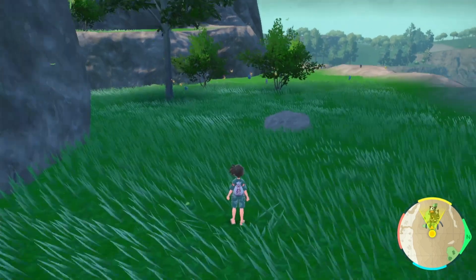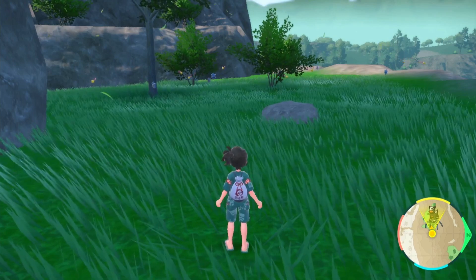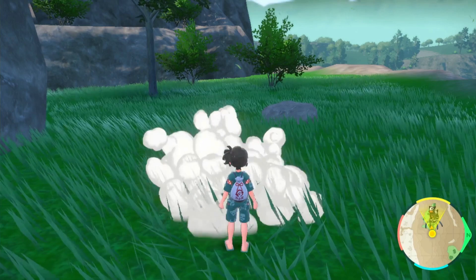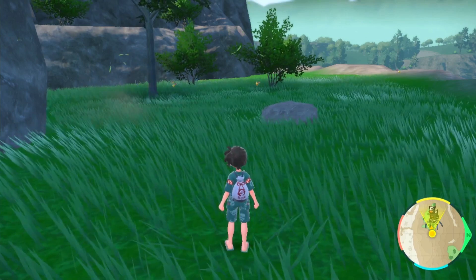I would zoom in just so you get a little bit of a better look. Oh, there are three different zoom levels now — I did not know that! If you don't see your shiny Chingling, all you have to do is go into your picnic and then come back out. You never even have to move because the wall behind you stops Pokémon from spawning behind you.